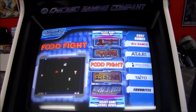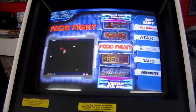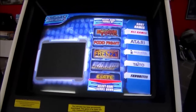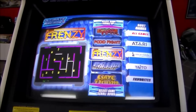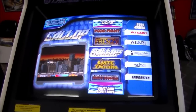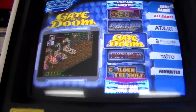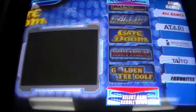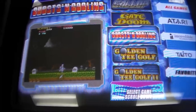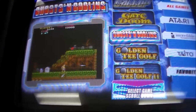Food Fight is very hard to find on anything - it's not on any of the multi-games usually. The thing with it was it had a special joystick. And it doesn't on this. Frenzy - the other Stern classic, along with Berserk. Gallop - probably very fun. Gate of Doom - looks cool. Ghosts and Goblins - the Capcom classic. He always falls for that in the attract mode - you'd think he'd see the thing coming up under him and jump out of the way.